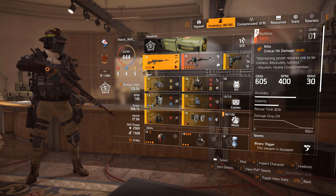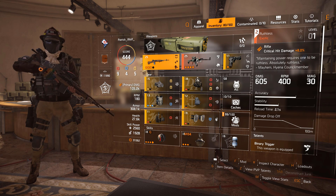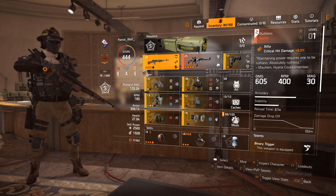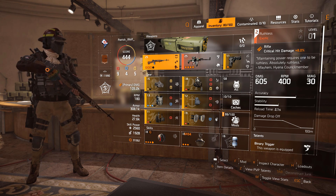You have to have Ruthless as your holster to get extra damage and to proc Spark. Because when you hit an explosive bullet onto someone, Spark actually procs. I don't know if a lot of people know that. You proc Spark. That's why it's very important to have this holstered.